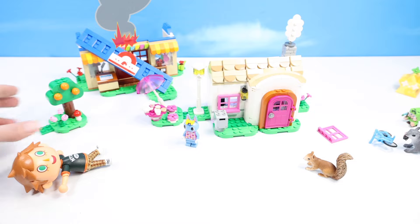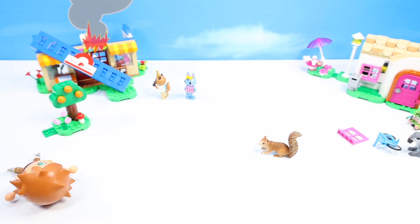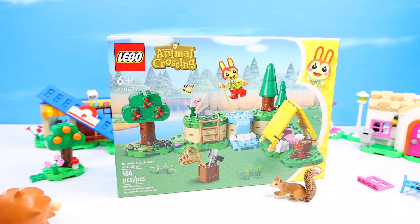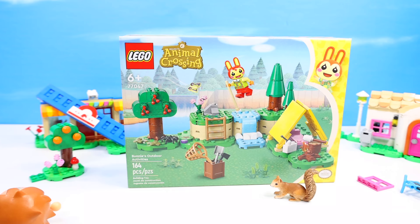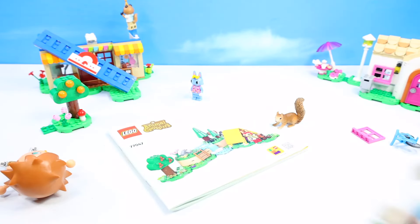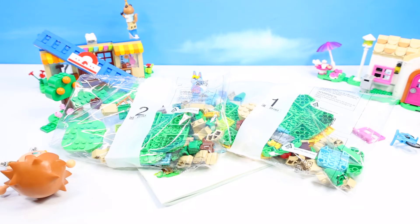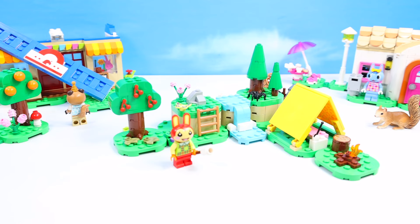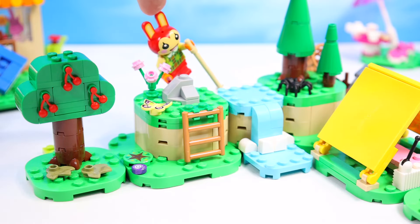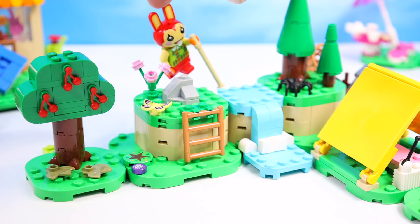Set number 77047, Bunny's Outdoor Activities at 164 pieces — it's the quickest way to add a little bit of island scenery with that all-important stream crossing, some trees, and a few extra details. Let's see what's inside: one instruction booklet, bag one, bag two. And constructed what I now think is my most favorite set — Bunny's Outdoor Activities. The only set that pretty much nails what you do in Animal Crossing the entire game: jumping back and forth over a stream.